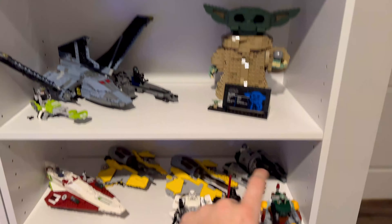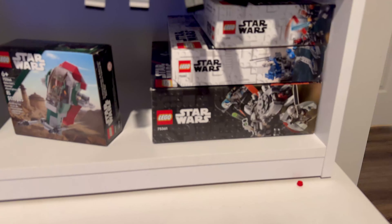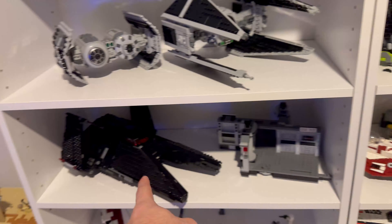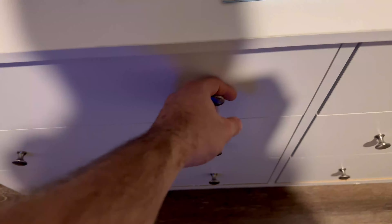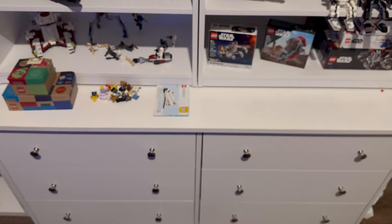Throughout this shelf we have Star Wars — bigger sets will be up top, which is coming in a future video. We have our Imperial things, miscellaneous Star Wars starships and mechs, all of my sealed Star Wars sets, random Clone Wars battle packs, the Scythe, and the Dark Trooper Attack — which I made a double variant build of myself. These drawers are just full of random miscellaneous pieces: castle, and so much more.